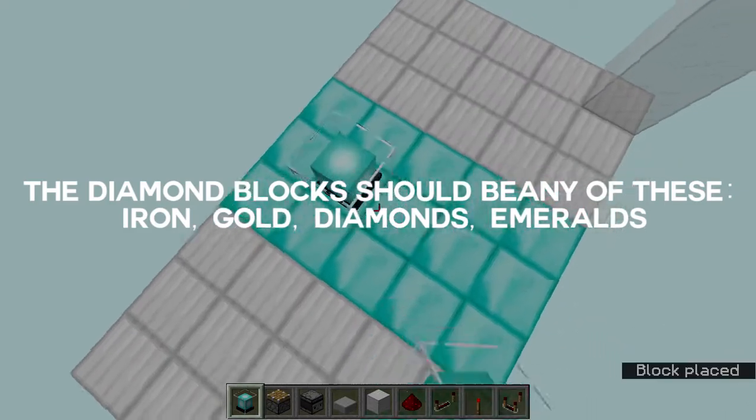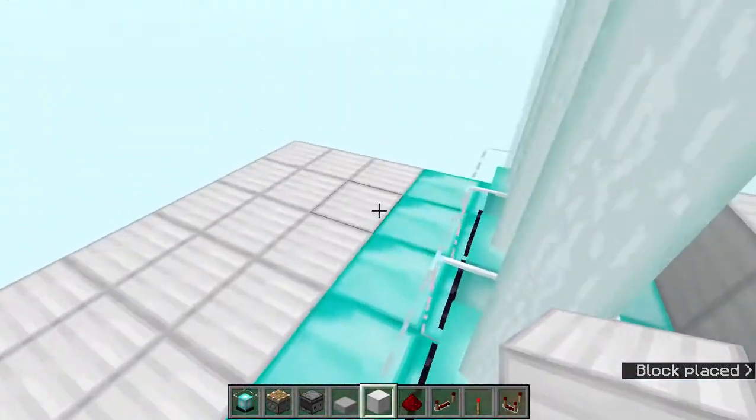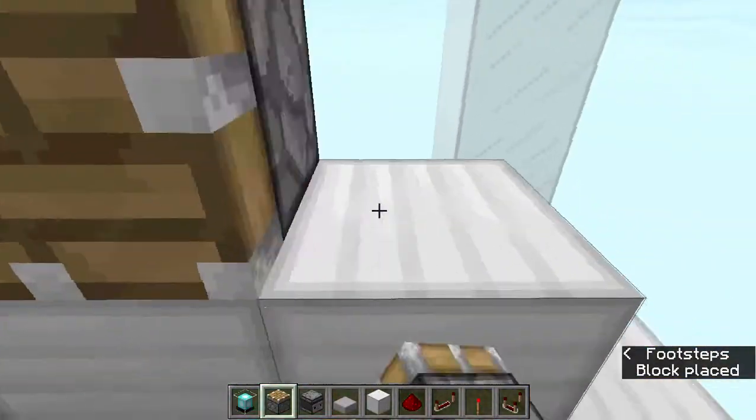The first thing you want to do is place down 3 beacons, then place 3 temporary blocks over here, 3 over here, and place regular pistons on top just like this, facing this way.